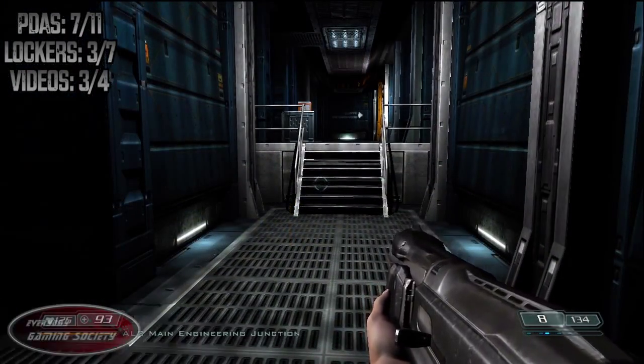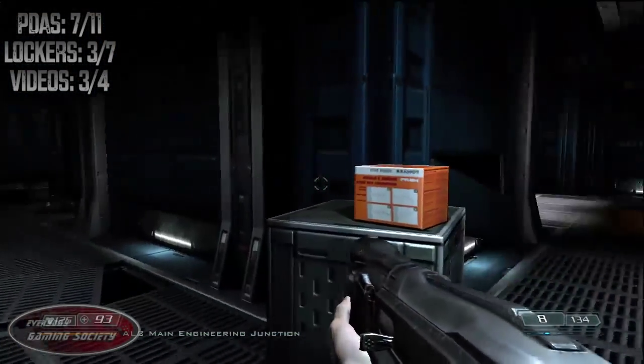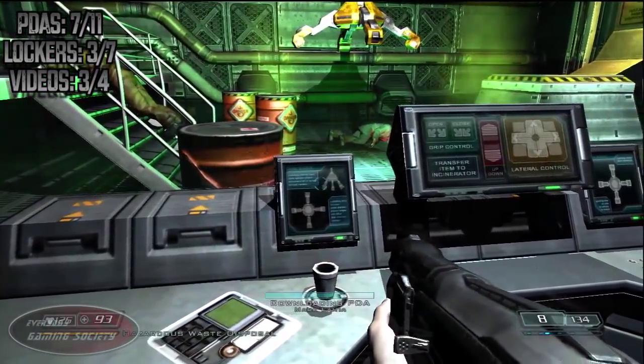For this PDA, you are in Alpha Labs 3. After going on another elevator ride, go past the orange box, turn right, go through the door, and look on the counter to the left for that PDA.